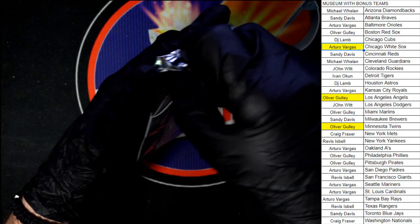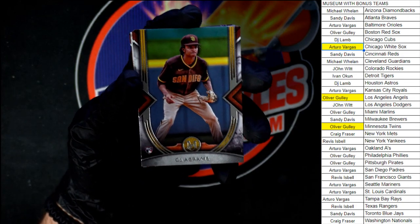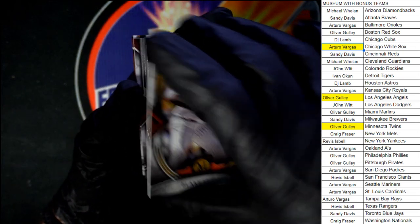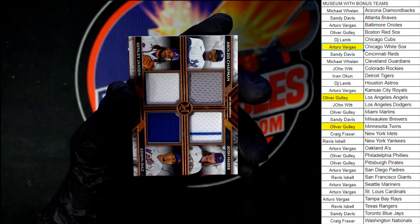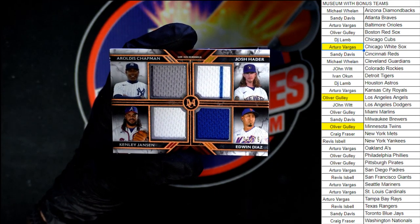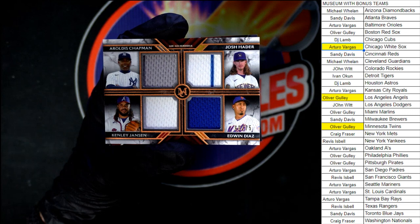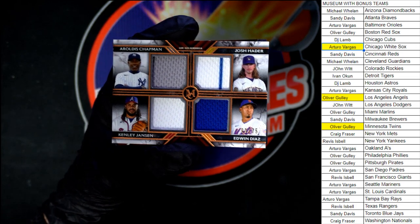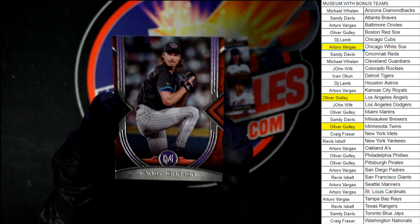Pack number four. CJ Abrams to start us off for San Diego. Followed by Blake Snell — Padres. Rivera for the Yankees going to Rivas. And our hit is going to be — good chance it needs to be randomed. Yankees going to Rivas, we've got Braves — that's Sandy. Who's got Brewers? Sandy. So Sandy has two teams. Yes, this does have to be randomed. We'll do that in just a moment — set it right there. And behind that, the last card in the box: Randy Johnson.